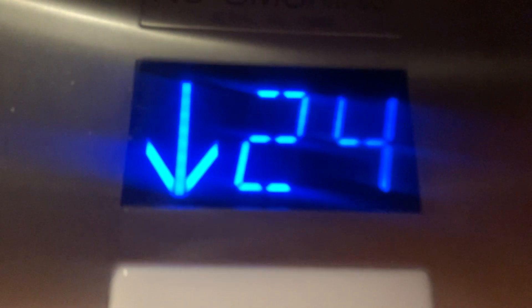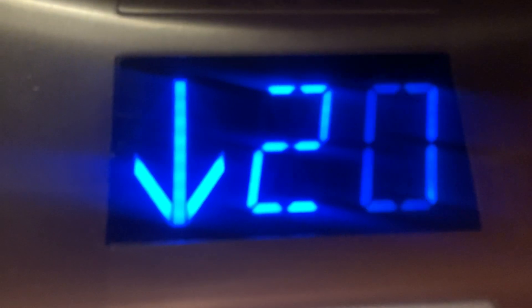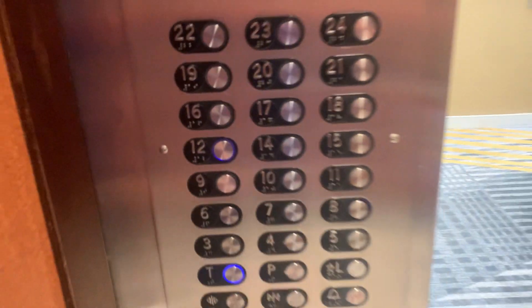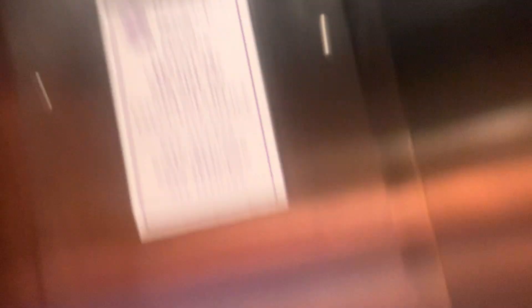Going down. Stopping somewhere. These are a little bit slower, going at 450 feet a minute. The other ones go at 600. These are F-code WGHes.